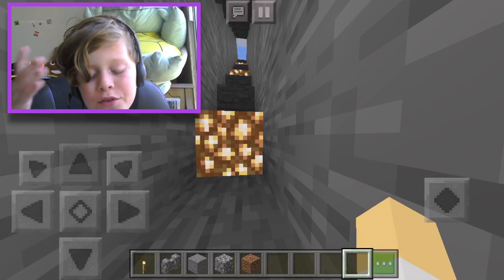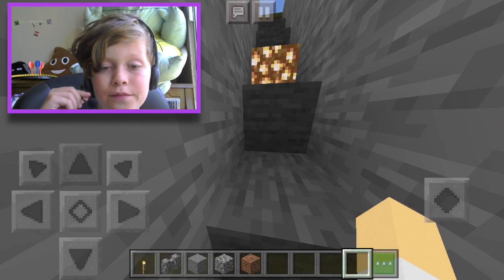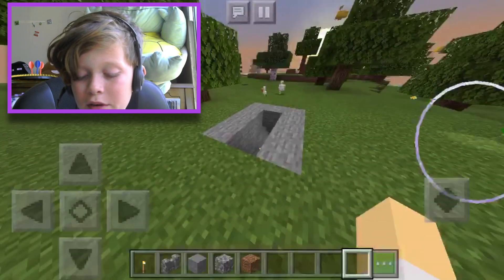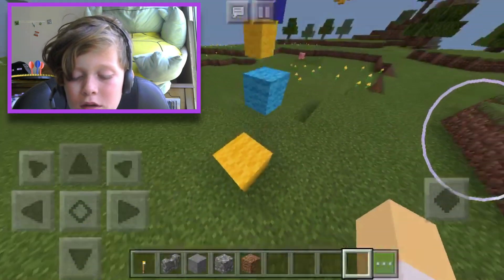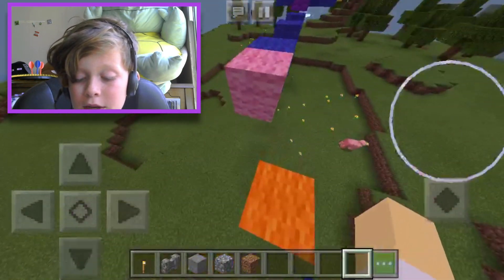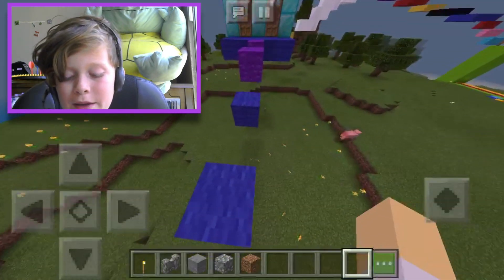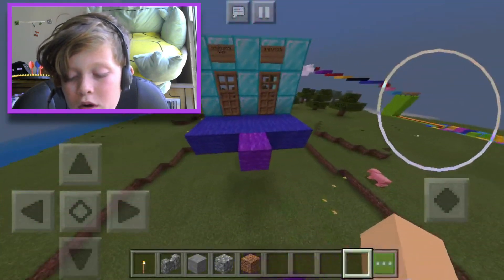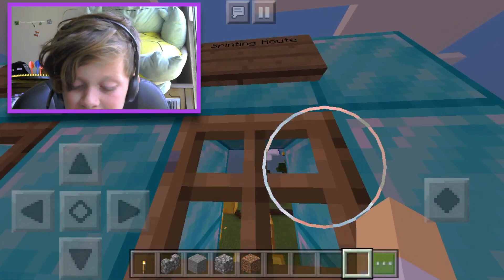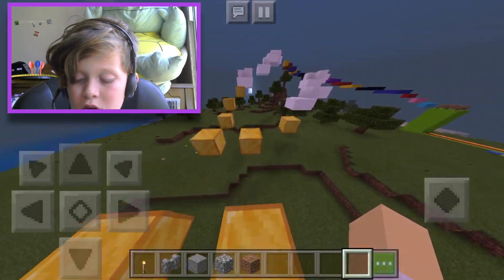Why does it slow you down? Yeah, I played this map like a year ago before I started YouTube — well, I did do YouTube, but the videos were cringy. Anyway, these chicken footsteps are so annoying, and with speed it's just clicking constantly. That's why it's annoying being in creative mode while doing parkour — you accidentally activate fly.